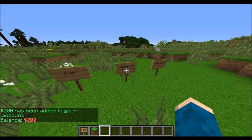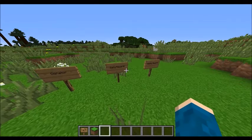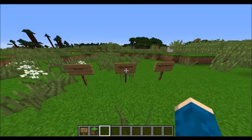Click the sign and '200 has been added to your account.' Now type slash money and you can see 200. But be careful — you can spam click it and get a lot of money, so we need the daily reward cooldown.